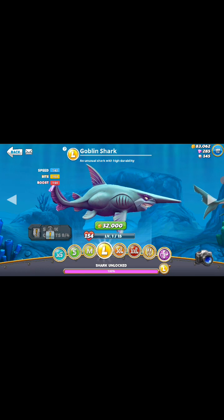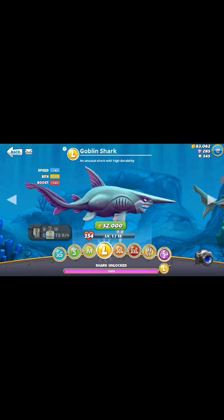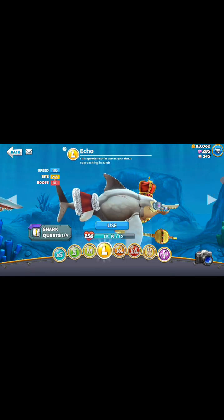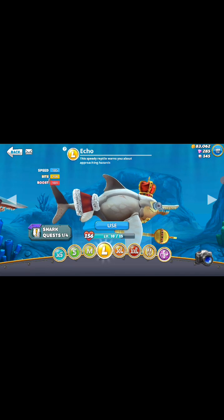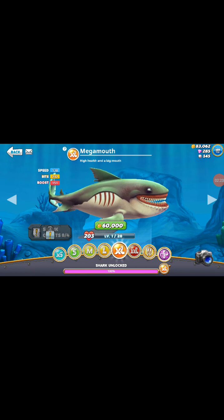We've got Haidi the stealthy shark — can become invisible. We've got a bull shark, tough with a powerful bite. We've also got goblin shark — an unusual shark with high durability. But I'm gonna be kidding, man — this shark looks like it came from Goblin's hell. It actually exists in real life though. And we've got Marco — a very fast and deadly hunter. And we've got Eco — this speedy reptile warns you about approaching hazards.